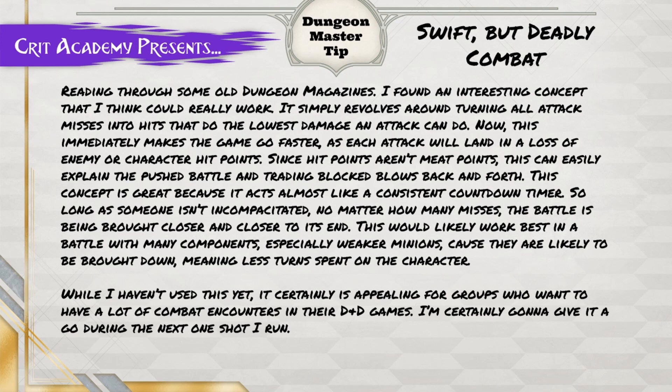It simply revolves around turning all attack misses into hits that do the lowest damage an attack can do. This immediately makes the game go faster as each hit still lands and the NPC, monster, or character loses hit points. Since hit points aren't meat points, this can easily explain the pushed battle and trading blocked blows back and forth.